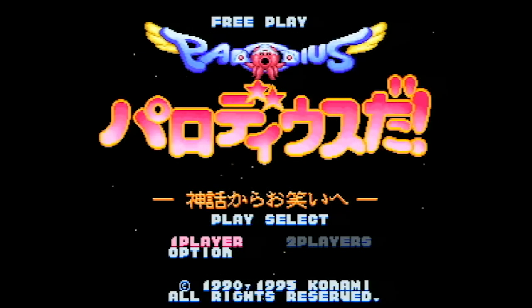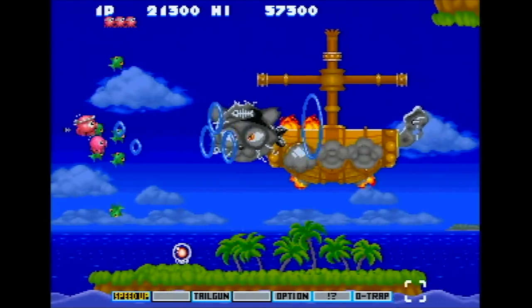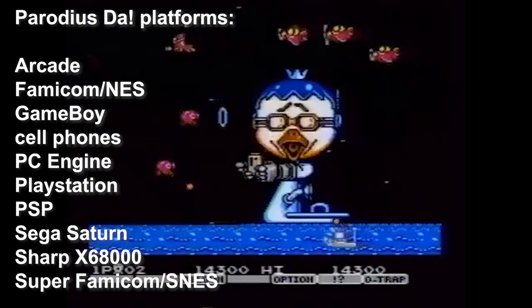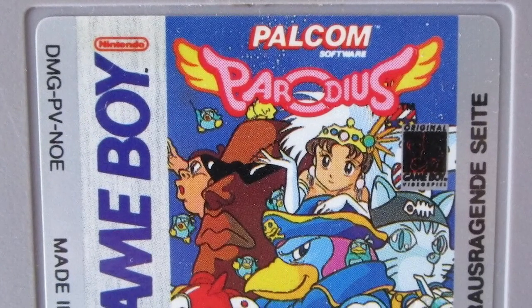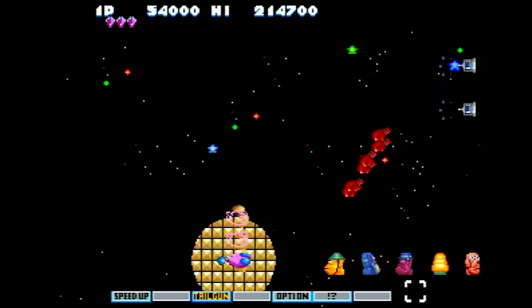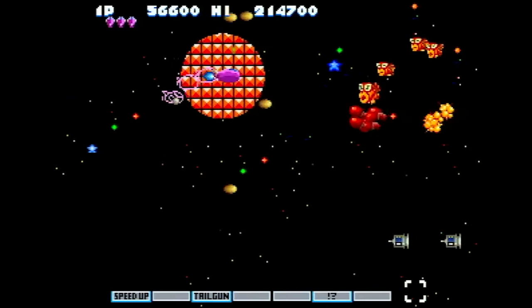Parodius Da is the sequel, released to arcades in 1990. It's a little more celebrated than the MSX original, now featuring TV advertisements. Da pumped out several ports — the most of any Parodius installment — becoming the first to release in Europe. Parodius Da pretty much translates to 'it's Parodius,' but in Europe they just called it Parodius, or sometimes Parodius Nonsense Fantasy. It has four characters instead of five, but unlike the MSX game, each has their own unique power-ups. Da has a whopping ten stages.